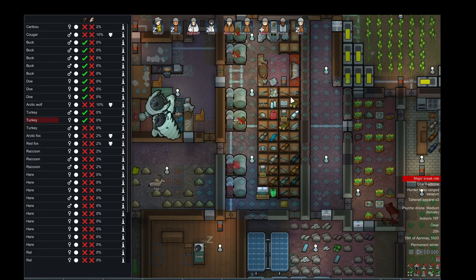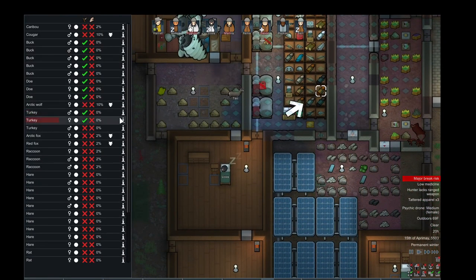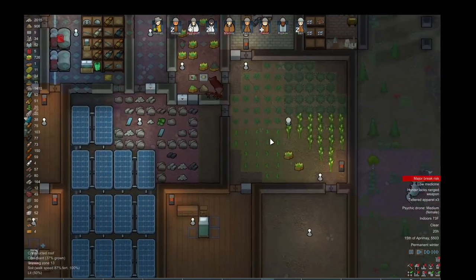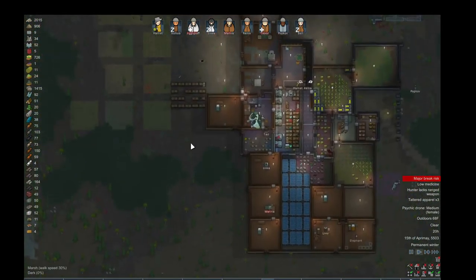I should kill the foxes — I've been keeping my fox fur. Kill that fox. I used to try to keep all the animals, but it takes a lot of work from your colonists.